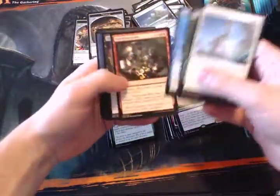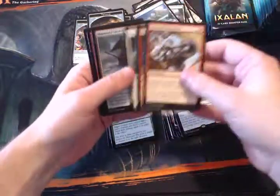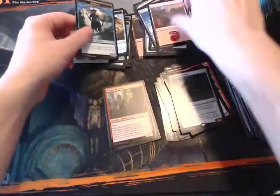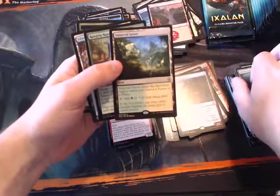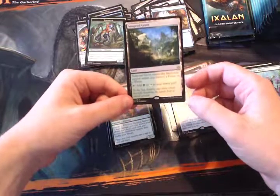No new Cradle yet, but that's still the card I'm hoping for — along with the big nasty dinosaur I can't quite think of the name of. It's just a massive beating: hexproof, can't be countered, trample. I think it's a 7/6 for either six or seven mana, and I think it's actually the most expensive card in the set right now. Just insane on raw power level.